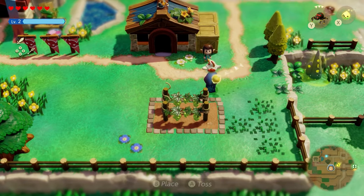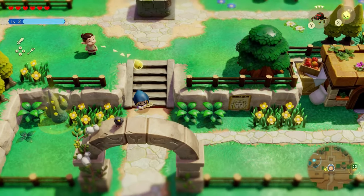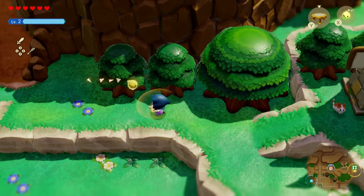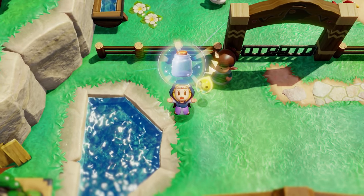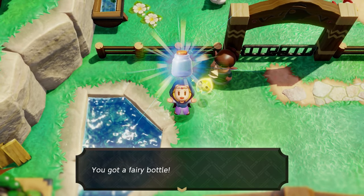If you're wondering where the last Cuckoo is once you've got all the visible ones, it's all the way to the top right on top of the windmill. Just grab it, throw it back in, and you should be done with this quest and get yourself a second fairy bottle.